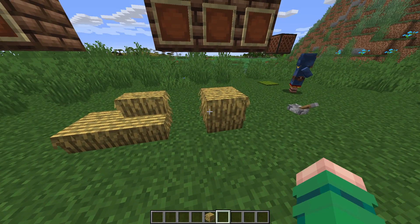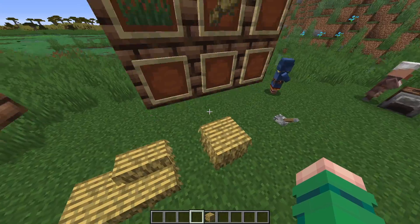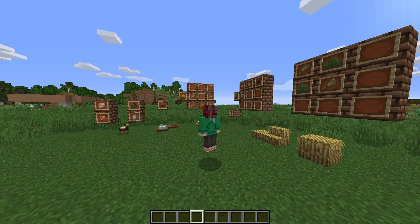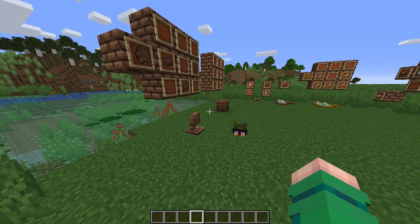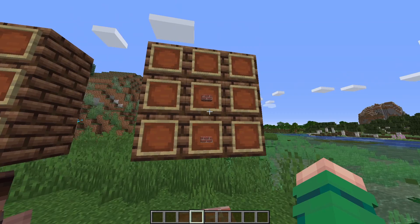There are some grass thatch blocks — the normal one, the stairs, and the slabs. You craft the normal block with two wheat and two grass, and then craft the stairs and slabs from the blocks like normal. Also, I'm wearing a different skin because I forgot my password to my main account, so this is my alt. Alongside the Chiseled Mud Brick, there is also Chiseled Normal Brick, which has a creeper face — again two slabs of said brick.